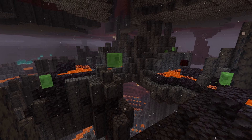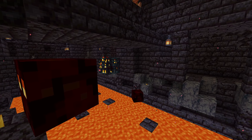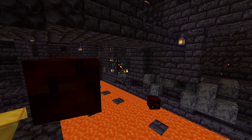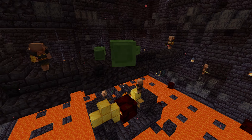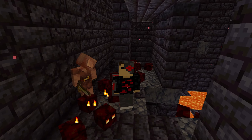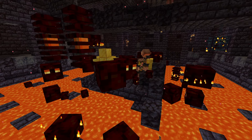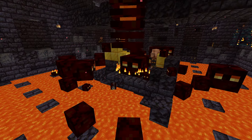Magma cubes are the slimes of the nether and they typically spawn in the basalt delta biome. In 1.16, Mojang added magma cube spawners inside bastions, so now they're more easily farmable. Much like overworld slimes, magma cubes come in many different variants and sizes. However, unlike slimes, the smallest variant of magma cubes still does a bit of damage. And if there are enough full-sized magma cubes in one area, it can be hard to take out even with decent armor. Average tier.